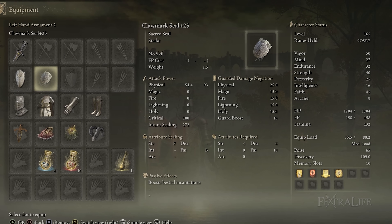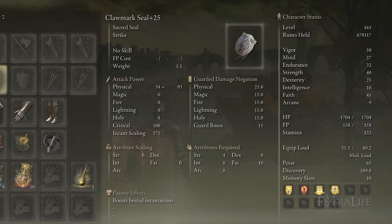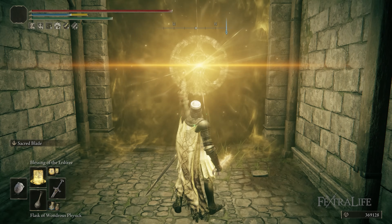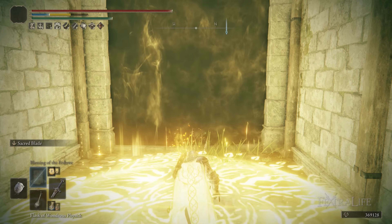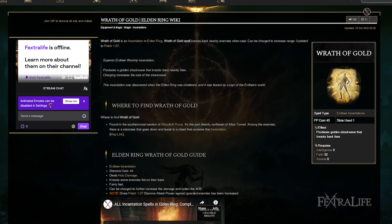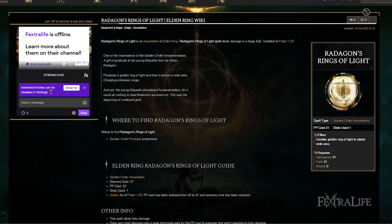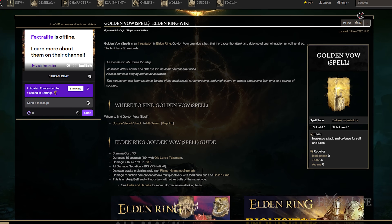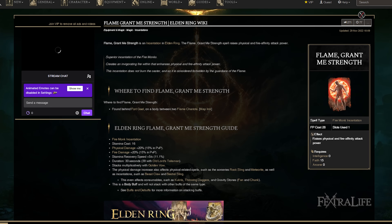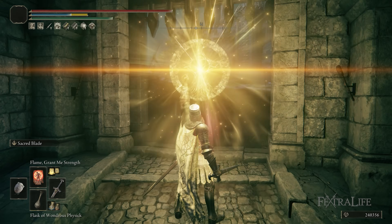Besides these two items, we have the Clawmark Seal, which allows you to cast incantations with 280 incantation scaling the way we're set up. It's not fantastic for New Game Plus, so you're not going to be a primary spellcaster, but it does allow you to cast spells. I find that some of them, like Wrath of Gold, are nice for dealing with groups of enemies, or Radagon's Ring of Light for AoE against large packs. We also use staple spells like Golden Vow to increase attack and defense, Flame Grant Me Strength to increase physical damage, and Blessing of the Erdtree for a heal over time.